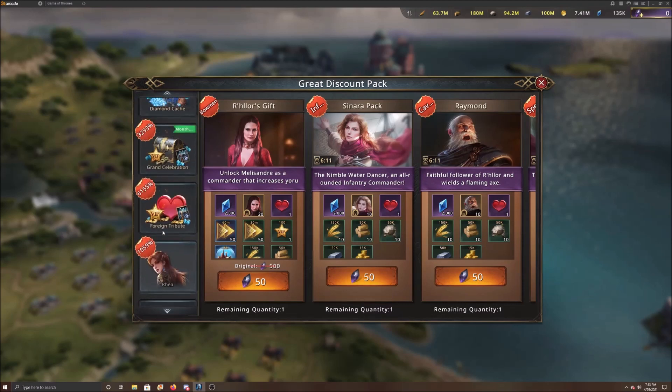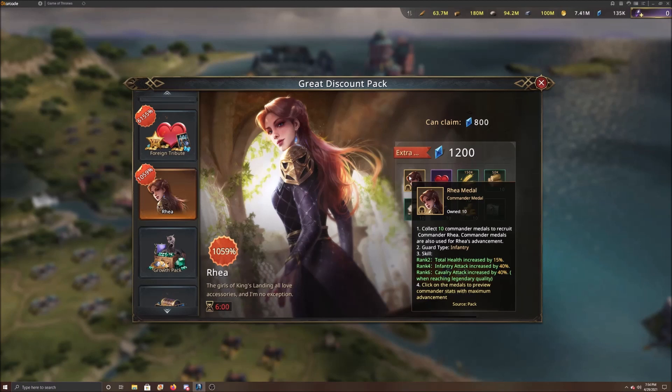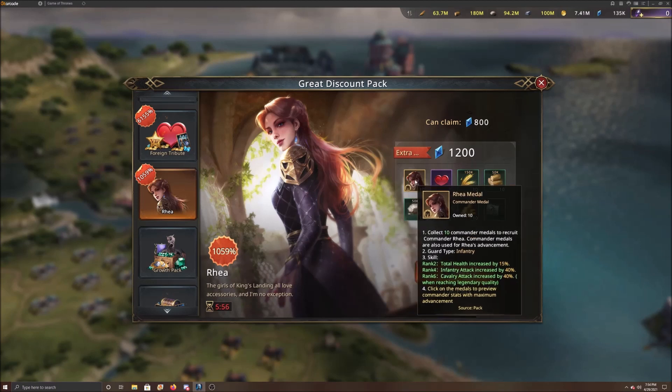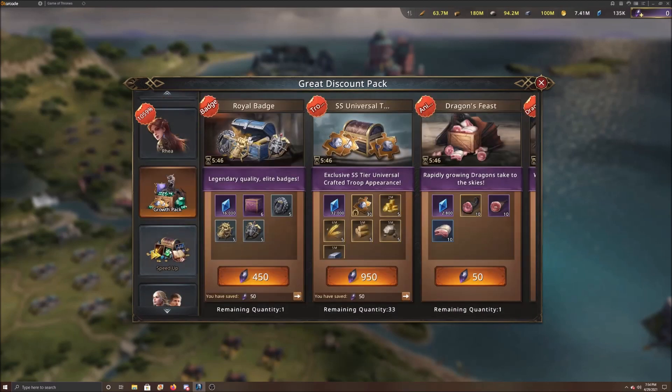I would suggest medals first — you can never go wrong with these medals. Sometimes they have a special where they bring Ray in, and I would suggest getting her as well. She's very important to the infantry-cav formation. If you use that formation, you want to get her to gold as fast as you can because she gives 40% infantry and cav attack, which is very very good.